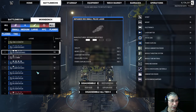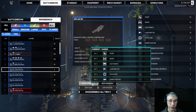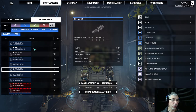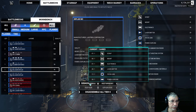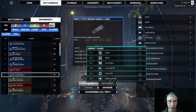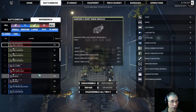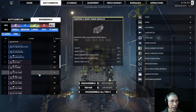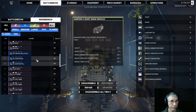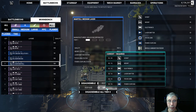I'll also disassemble these deep land lasers and chemical lasers to get more components. You could also sell equipment — that's another option. Now I have 3 medium laser models to upgrade. Let's go to upgrade — we now have all the necessary components. Let's upgrade them. I upgraded one, and it's now tier 2.